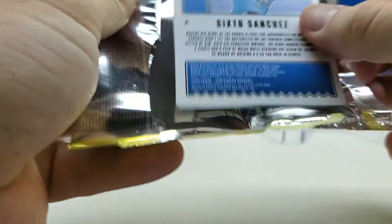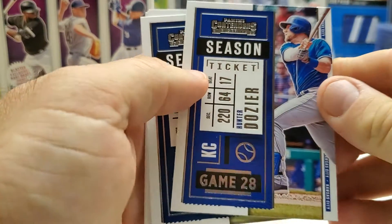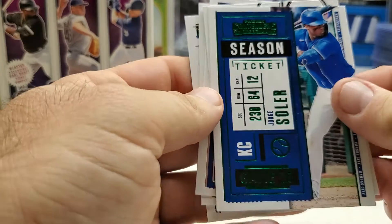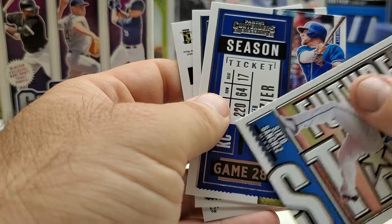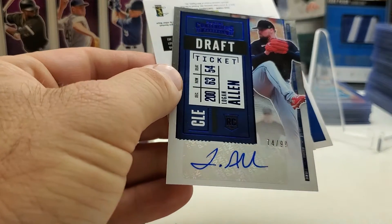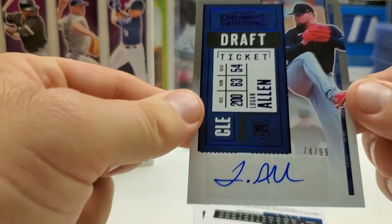Pack three: we got Hunter Dozier, DJ LeMahieu — this must be where the autograph is — a green George Soller parallel, and a Sixto Sanchez future stars insert. And the autograph is... Logan Allen. Why do I keep getting Logan Allen in these boxes? This one's a purple draft auto, numbered 74 out of 99.